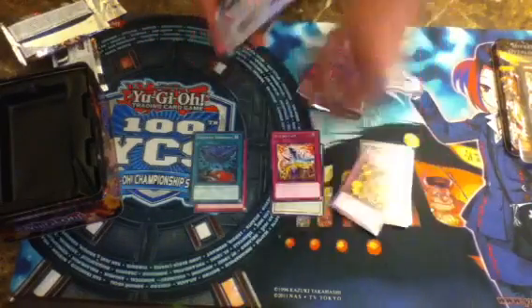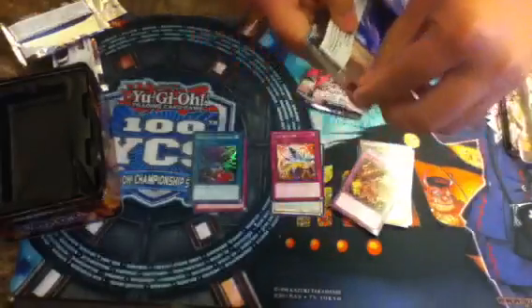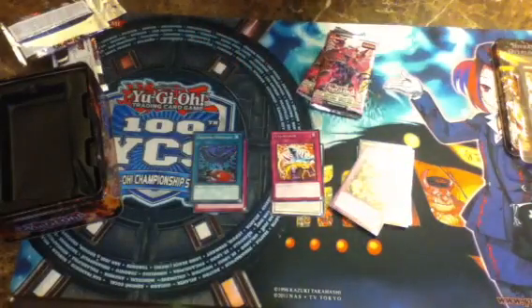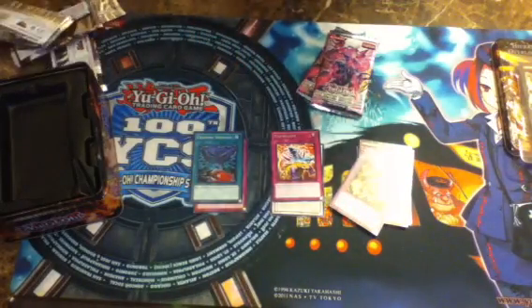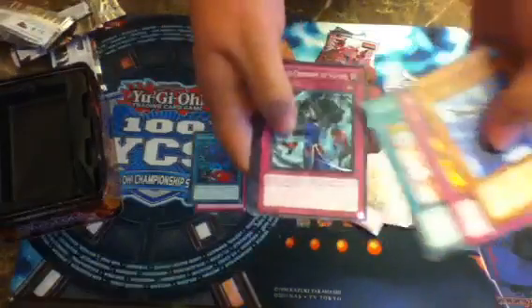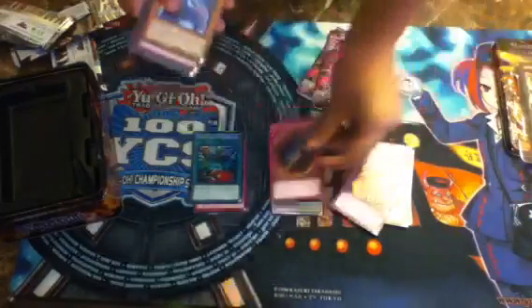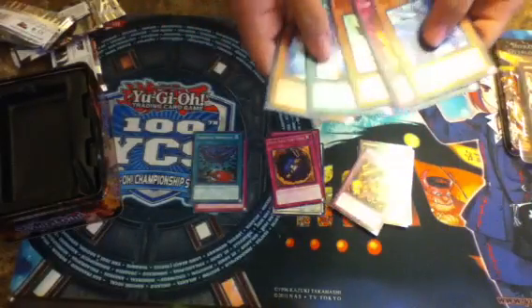Let's go to Photon Shockwave next. Nothing particularly neat, but there's some pretty good secrets. Deep Dark Chapel — and that's a rip. And the other commons.